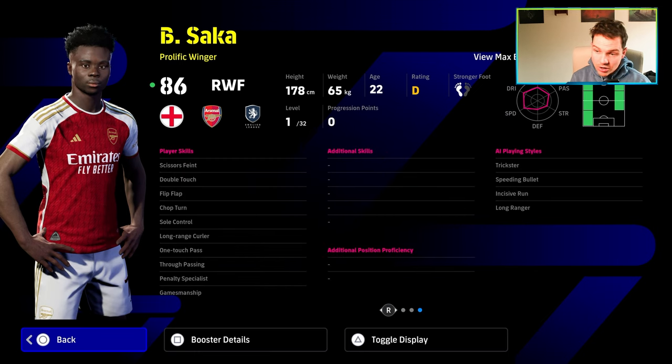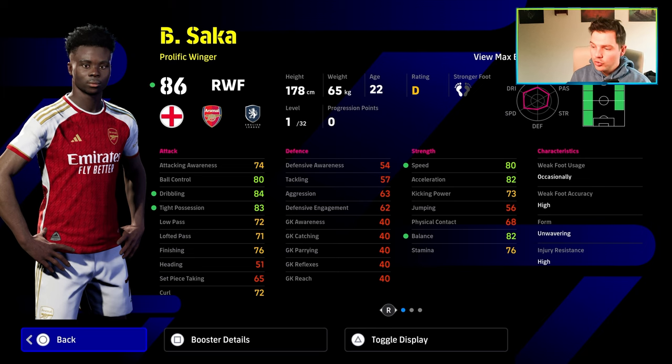He's got Scissors Feint, Double Touch, Flip Flap, Soul Controls, Ball Roll off the rip, and One Touch Passing as well. In terms of everything else and his ability, with 32 levels he can go to ridiculous high stats. You can get his Balance, Acceleration, Speed, Type Possession, Dribbling, and Ball Control all into the 90s. But I just feel like Saka is definitely not it, even with this card.